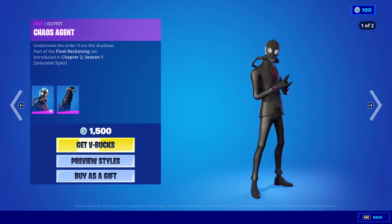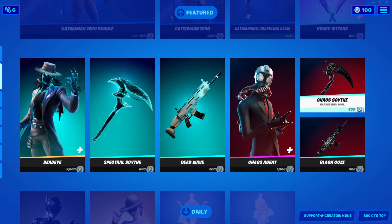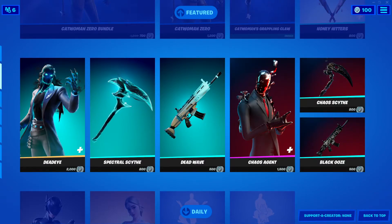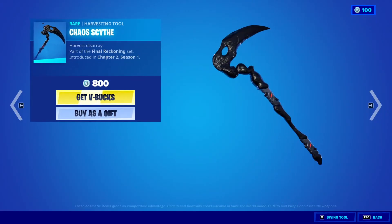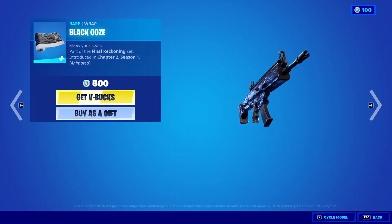Chaos Agent Outfit, 1,500 V-Bucks, with the Bagling Ooze Chamber. Chaos Agent, Chaos Sith — 800 V-Bucks. I don't know if I'm saying that right. Black Ooze Wrap, 500 V-Bucks. Very cool.